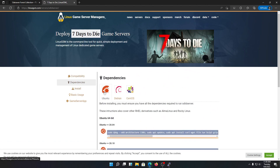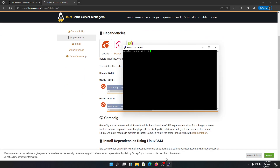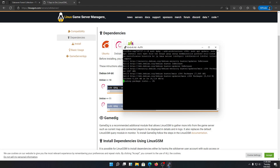Let's go into dependencies. If you have Ubuntu, just copy-paste the Ubuntu command. But I have a Debian server, so I'm going to copy the Debian one. Mine is Debian 10, so we need to copy this. If you have Debian 11 or higher, just copy that one. Just copy and right-click to paste it in PuTTY.